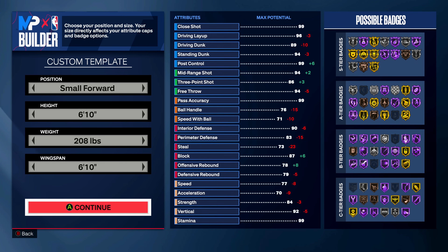Height is six-foot-ten, wingspan six-foot-ten, weight 208 pounds — just to get some strength on the build.